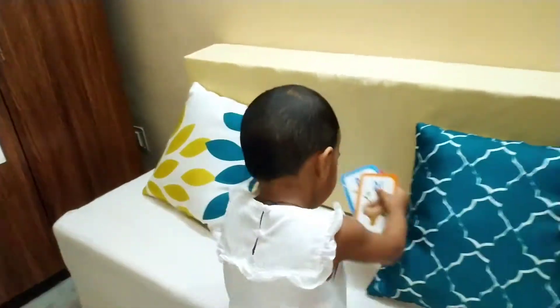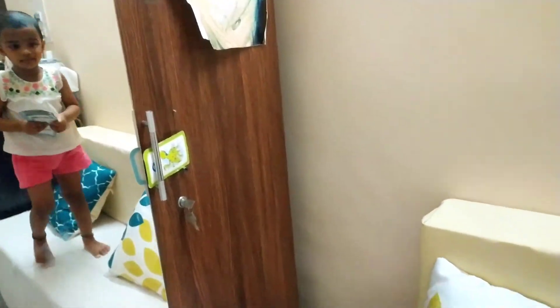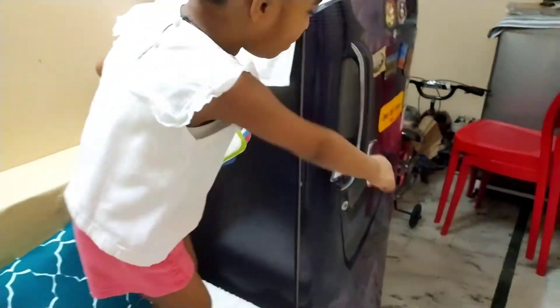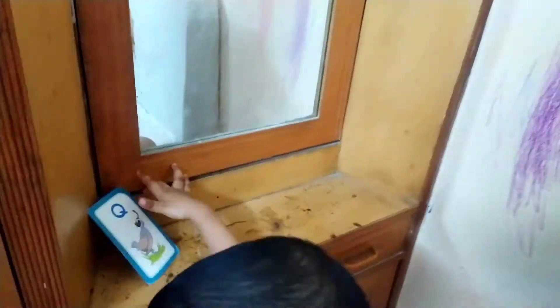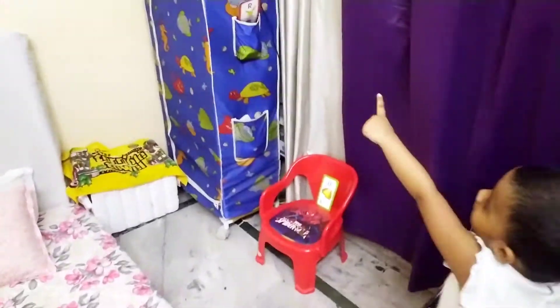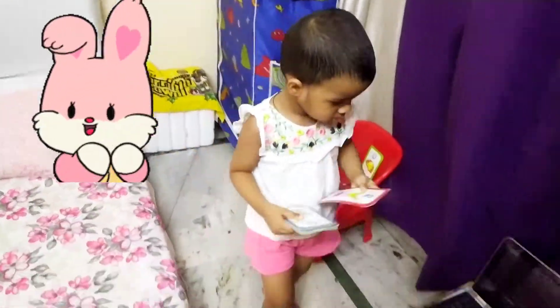O. Where is O? You found it. Take it. O for? Octopus. Next. P. P. P for? Pear. Where is Q? Q. You found the alphabet Q. Q for? Quail. Here is R. Oh, here it is. R. R for? Rabbit.